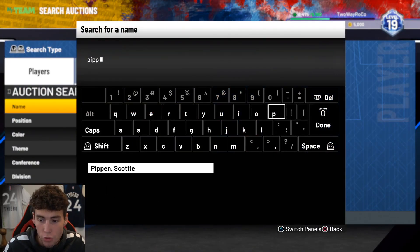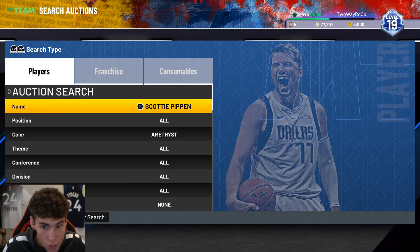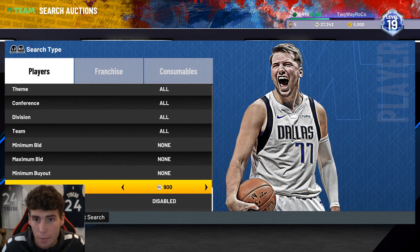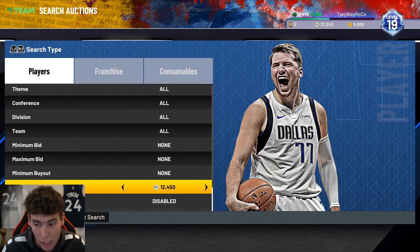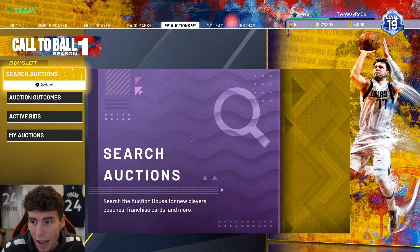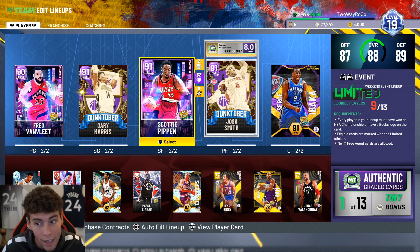The first thing I want to show you guys about Scottie Pippen — he's cheap. You saw some of those first cards going for 40, 30k. Scottie Pippen is right around 10,000 MT; I got mine for around 12,000. This dude is definitely super cheap — is he worth that price? We're going to be talking about that in this video.